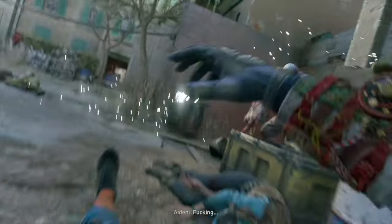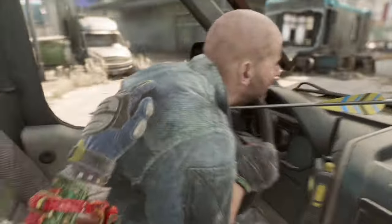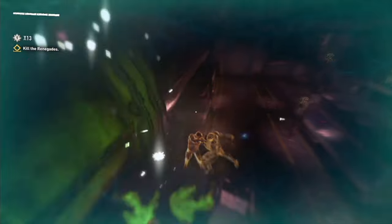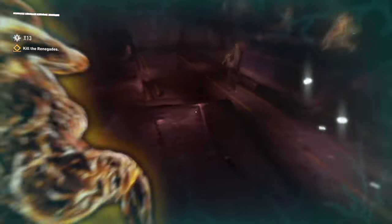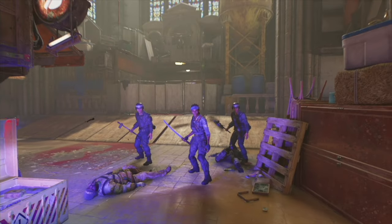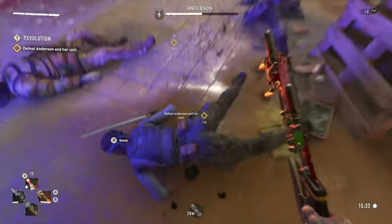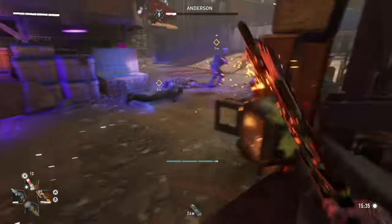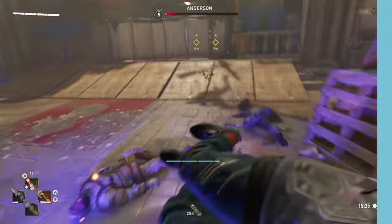Apart from the cutscenes and Nightmare Mode, what other changes are in Dying Light 2? Well, do you remember the doomed shotgun we obtained from a glitch in the game? Instead of one-shotting enemies, it will either require more shots or won't work at certain parts of the game. The gore has also been adjusted, allowing your combat to get messy. Enemy AI has been adjusted as well, including the infected, as they can attack you even in hiding.